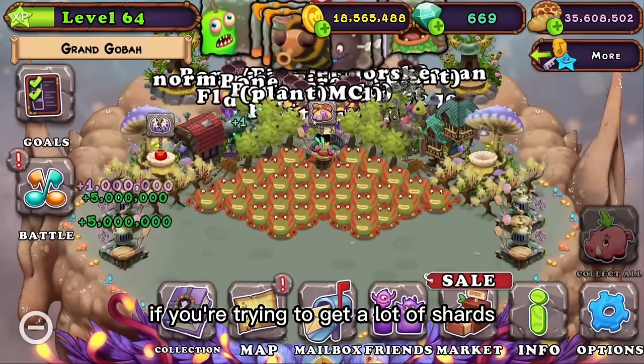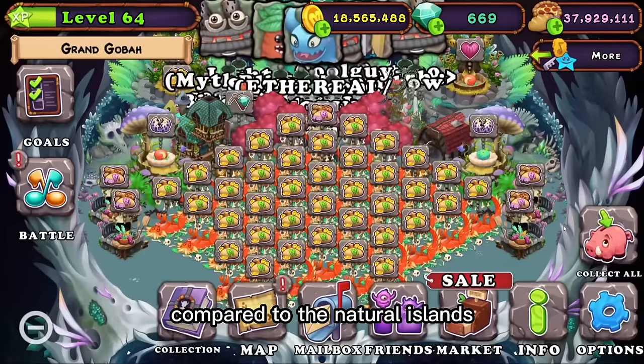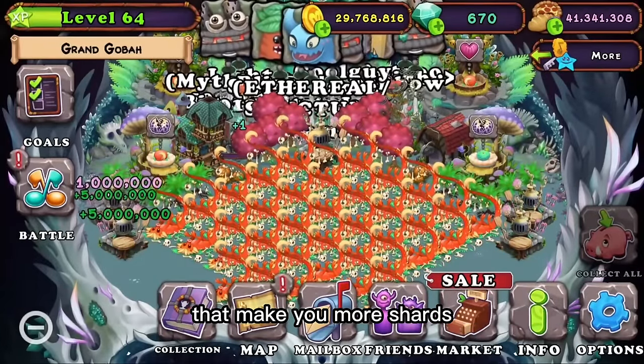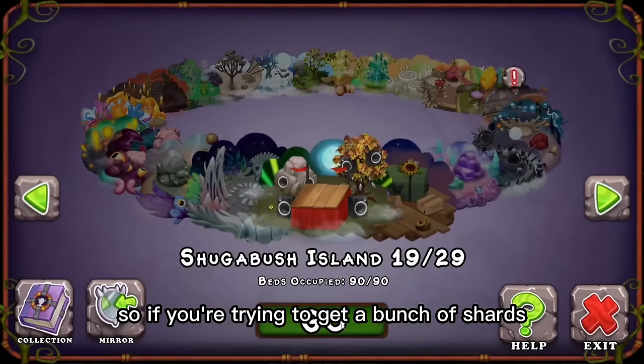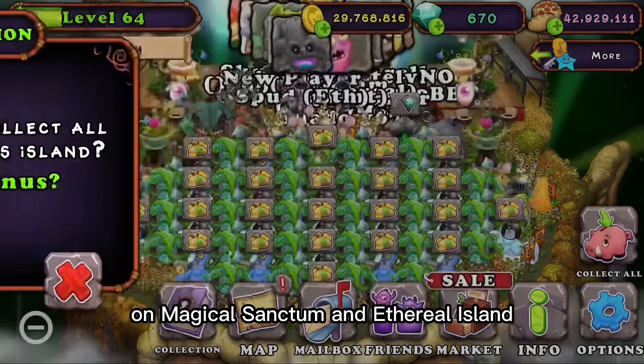If you're trying to get a lot of shards, it's actually pretty easy compared to the natural islands, because it's actually the easier-to-get monsters that make you more shards. So if you're trying to get a bunch of shards, just stack up on one element on Magical Sanctum and Ethereal Island.